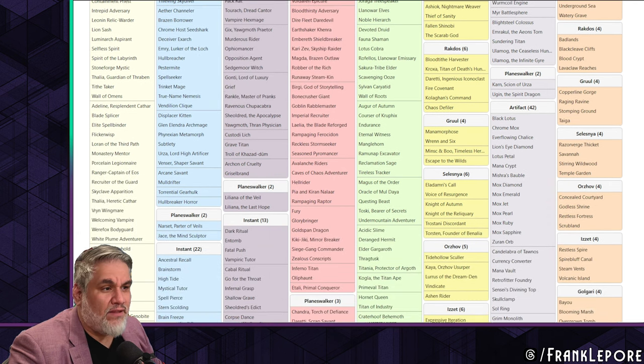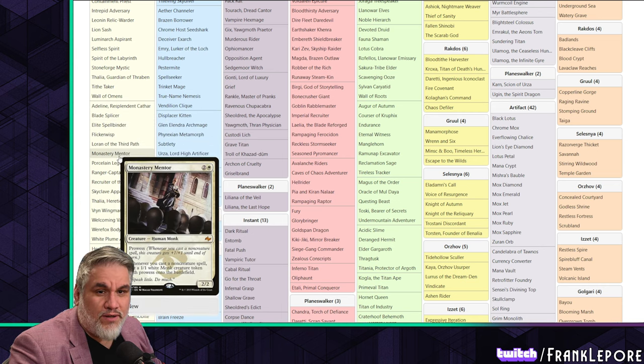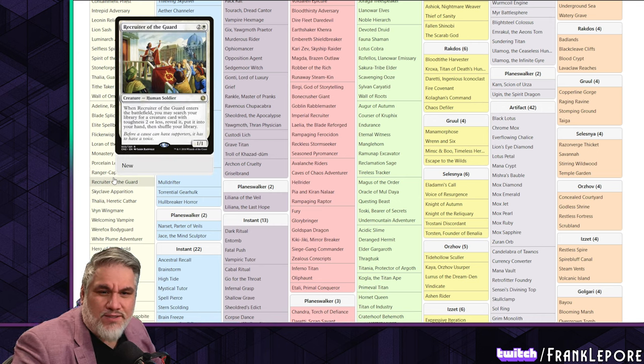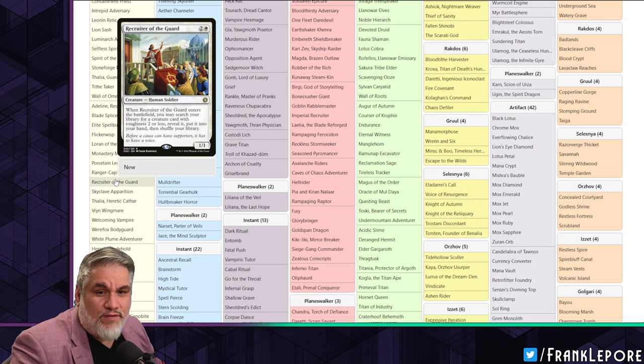He has a lot of three-drops. I think Adeline is great. Blade Splicer, Spellbinder, Flickerwisp, Loran, Mentor, Legionnaire. Ranger Captain of Eos is interesting - you search for a one-drop and put it in your hand, and then you can sacrifice it to silence your opponents. I don't think it's bad; I think it's totally fine.